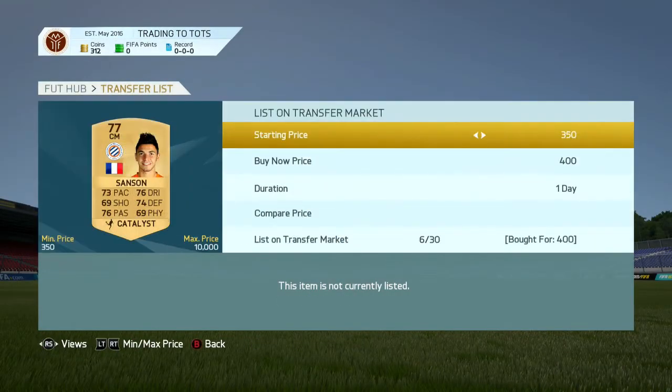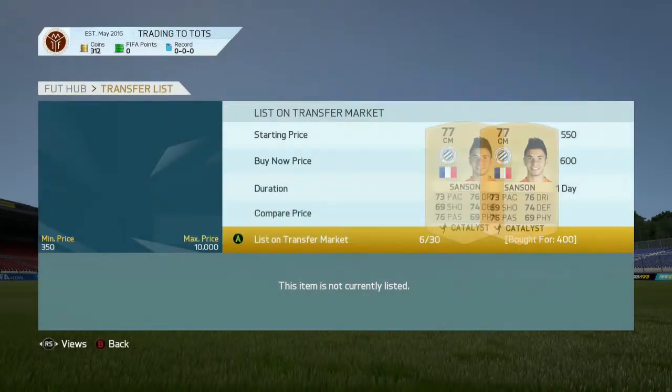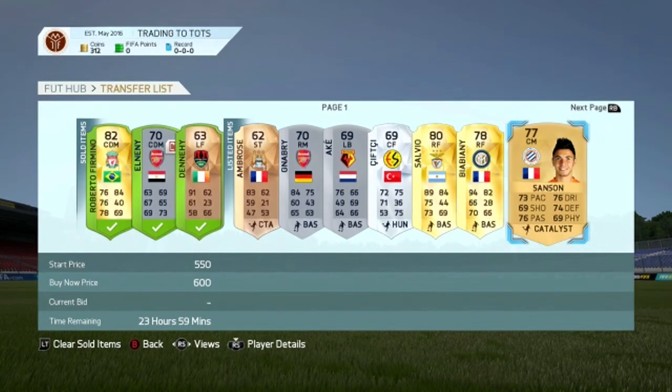We got BB Arnie as a right forward as well, hopefully making some good profit on him. Finally, we got Samson for about 500 coins in catalyst chemistry style and listed him up for 600. Those are all the deals we picked up this episode.